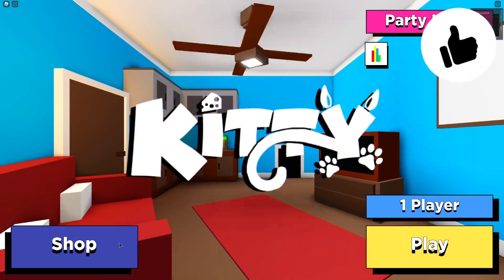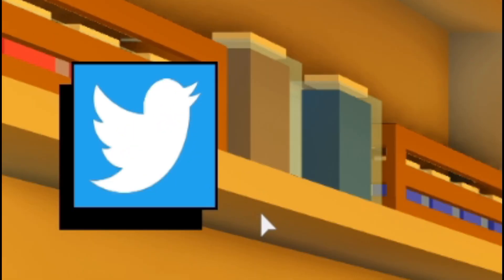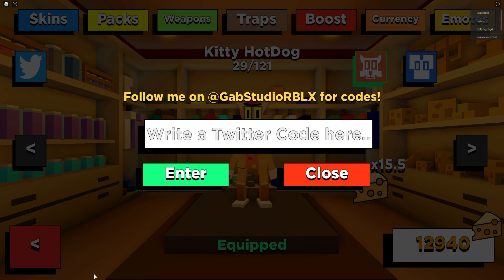Right here guys, first of all you're going to want to click on Shop to redeem codes. Then once you're in the shop, go ahead and go over to the left of the screen where the Twitter icon is, click on that, and then the code menu comes up. These codes are in no particular order, so let's just get into it now.